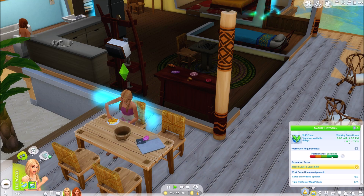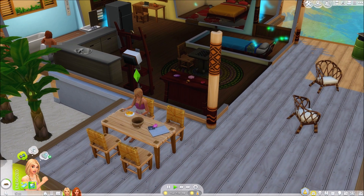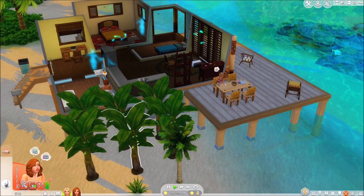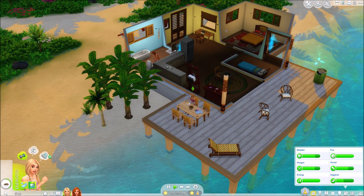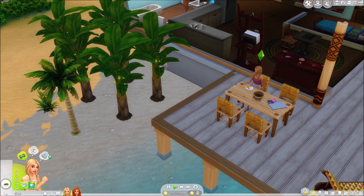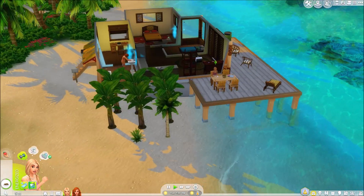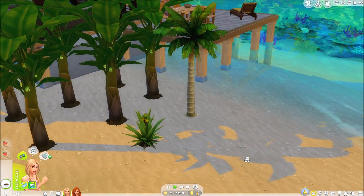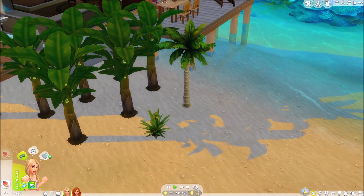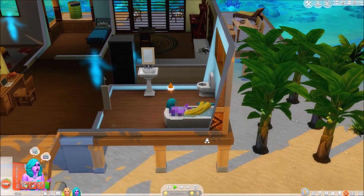Spray an invasive species, take photos of Mua Pelam. This is not proving very challenging so far. She's having something to eat — it's just a fruit. Then I'm going to have her harvest. Let's sell the plantains and we will sell the pineapple. Look at the pineapple, it's very cute — looks like we get three pineapples there. Jade is taking a bath.